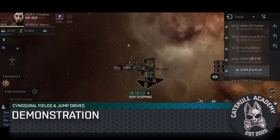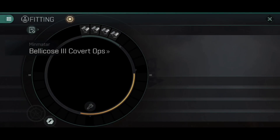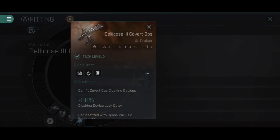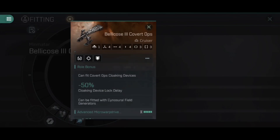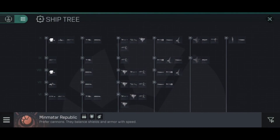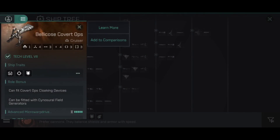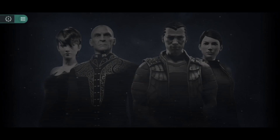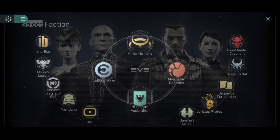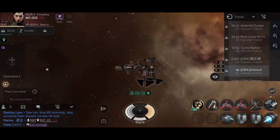Sinosurial field generators can only be fitted to certain specific ship hulls. Here I'm using the Bellicose 3 Covert Ops — opening its basic info page, under role bonuses alongside 'can fit covert ops cloaking devices,' it now has 'can be fitted with sinosurial field generators.' This applies to any Bellicose covert ops, any of the Arbitrator covert ops line, any of the Blackbird covert ops line, or any of the Celestis covert ops line. Basically, covert ops cruisers have that can-fit sinosurial field generators role bonus.